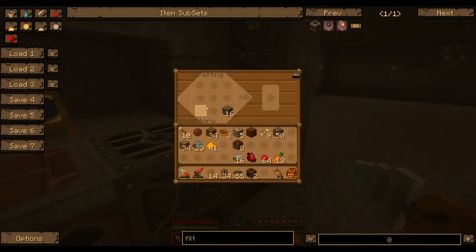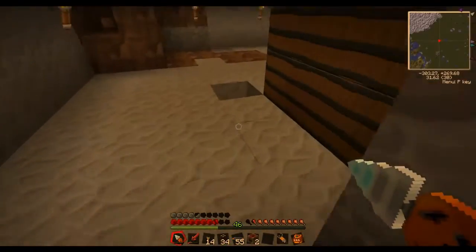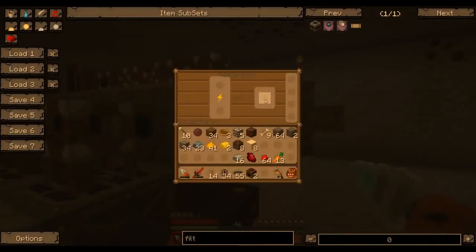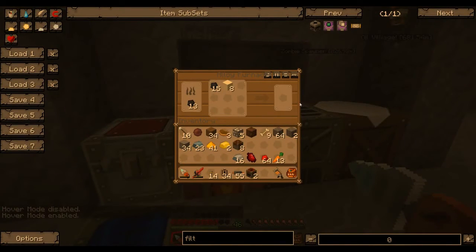Oh crap, I put my gold up - smart of me but kind of annoying. We can do that but first I wanted to check this, so we can go ahead and start making more red doped wafers. Just put some coal in here and some of that - there you go.